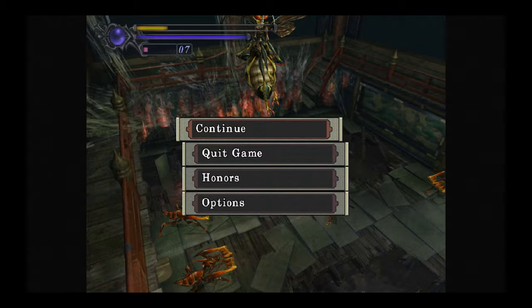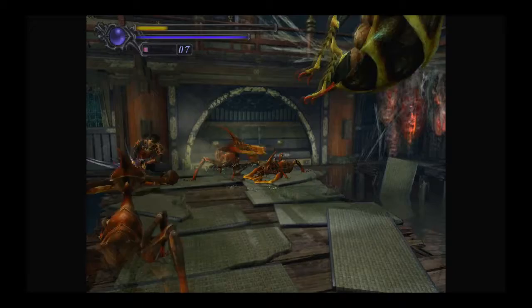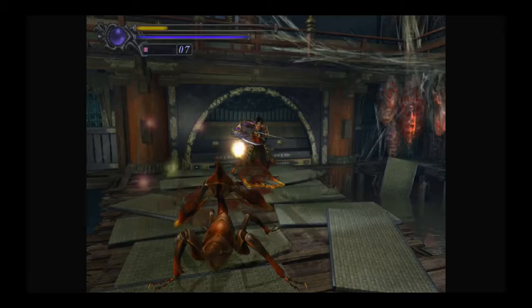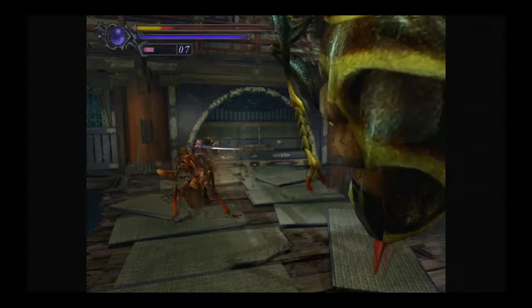We've got multiple ants that appear with her, so this is going to be kind of interesting — we have to be careful because she'll attack me. Luckily, blocking works most of the time. Gotta avoid doing the down thrust because you never know when someone will shield like that. Oh god, I got some health and then she hit — stop it!